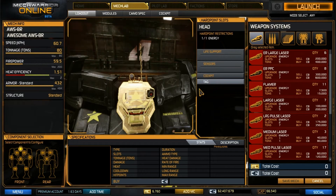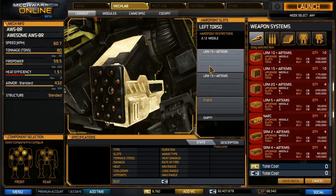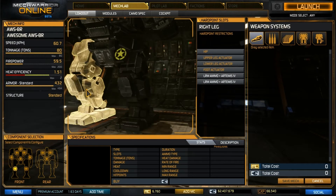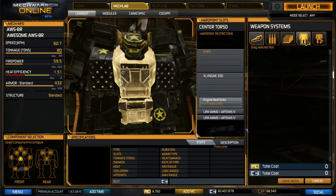In the head, we have our TAG laser for assisting us in getting those quick lock-ons and making our missile packs be really tight. In the left torso, we are going to have two LRM-15s with part of our XL-300 engine. In the left arm, we have two double heat sinks and two tons of LRM ammo. And then in the legs, we have the remainder of our LRM ammo. That covers it for the actual individual loadout.